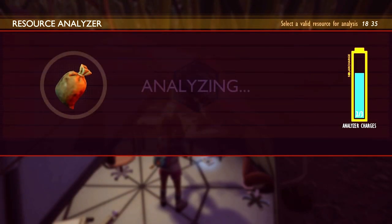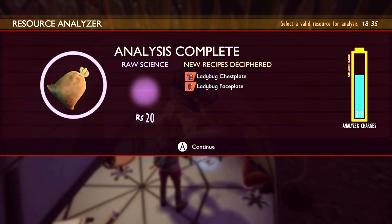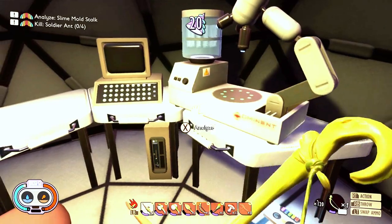You will need to analyze the torso portion to unlock the insect hammer, which is the tier 2 hammer. Then by analyzing the ladybug's head, you gain access to the insect axe, which is the tier 2 axe. This one you can use to break stems.